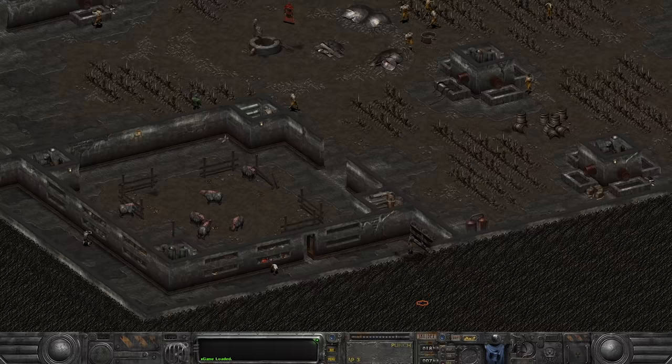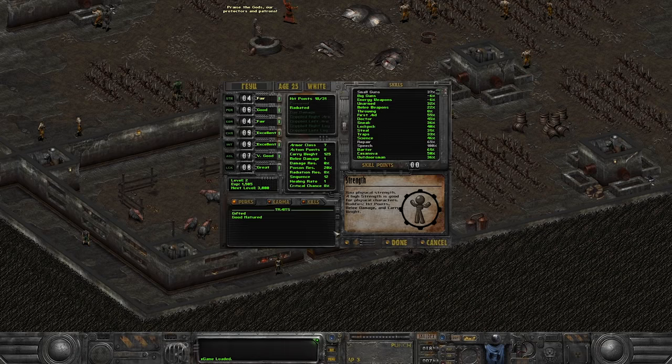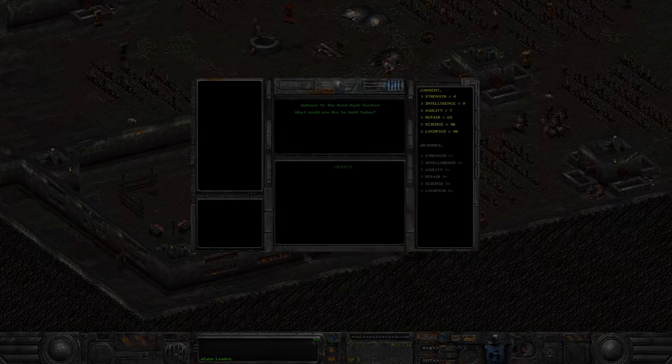Olympus 2207 is a total conversion mod for Fallout 2 that does something new and does a pretty good job at it to boot. Let's take a deep dive into this dieselpunk total conversion to see what we can learn about Fallout, game design, and what makes modding such a unique and interesting field.